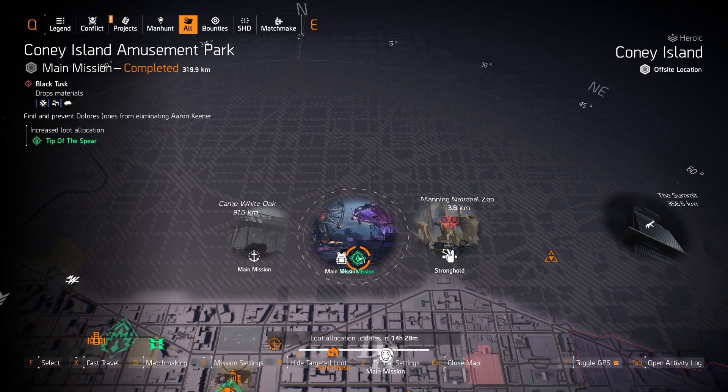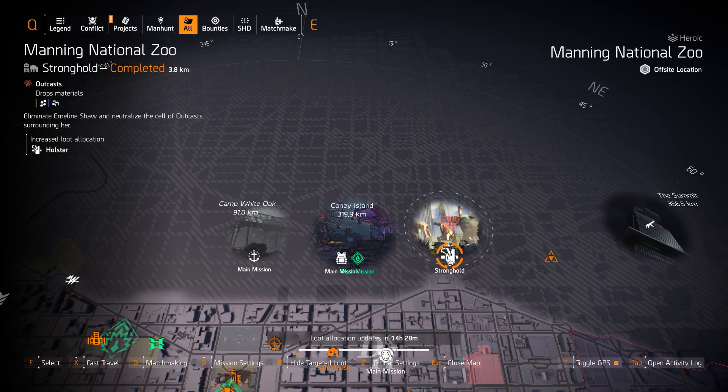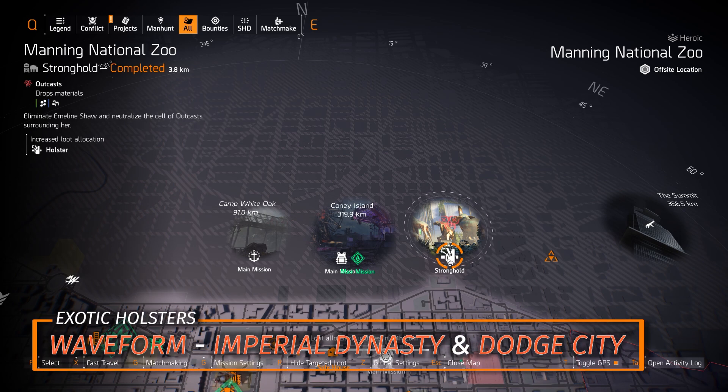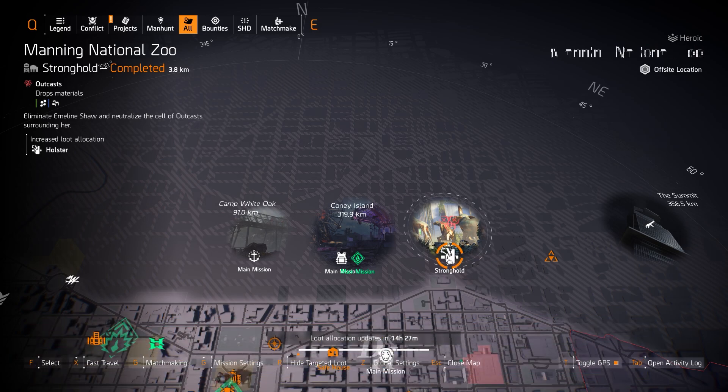Tip of the Spear I never really recommend. We got holsters at Manning National Zoo — three exotics: the Waveform, Dodge City Holster, and Imperial Dynasty. The Waveform you unlock at Season Level 4 at Level 90. The other two you can just straight up farm for. The Dodge City — you'll find exotic components when farming holster-targeted loot, so no worries there.